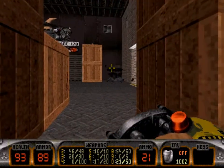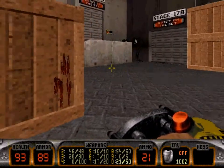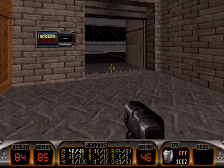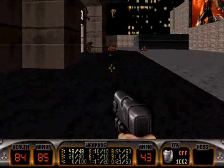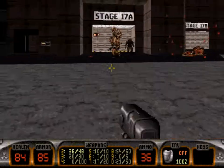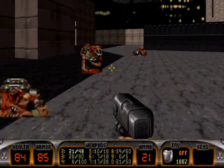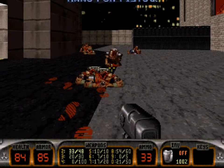Sometimes the freeze ray cannon is the best way to get rid of those. Let's get rid of these with the pistol — there's no reason to waste any other type of ammo on the troopers. You have plenty of pistol ammo. Use it and save some of the big guns for the big enemies.